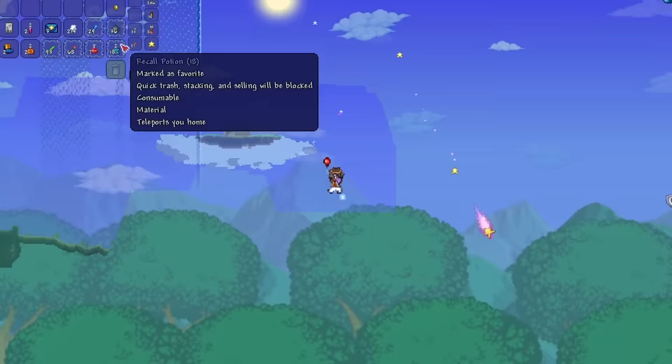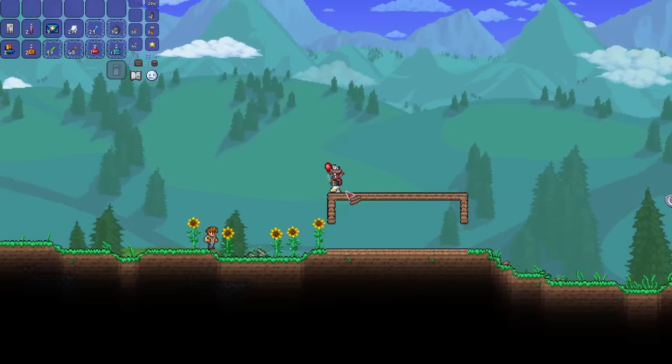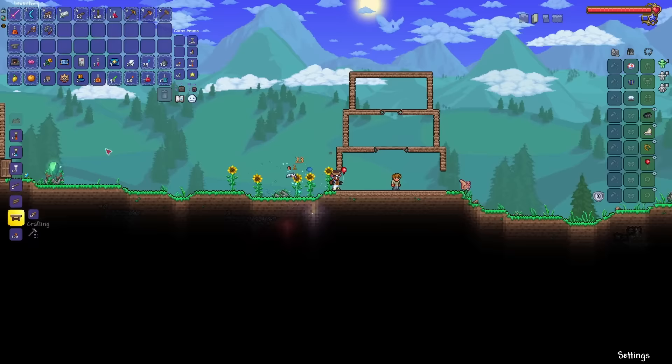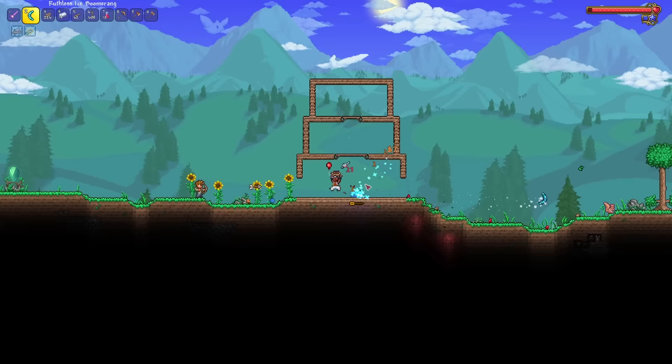Over on the other side, after a good two minutes of finding completely nothing, I finally came across another sky island, this time with a red balloon. Satisfied with everything I found, I recalled back to base and started working on more NPC houses. The Shiny Red Balloon grants about a 75% increase in jump height, which greatly compliments all the bottle variations I'll hopefully have in the future.